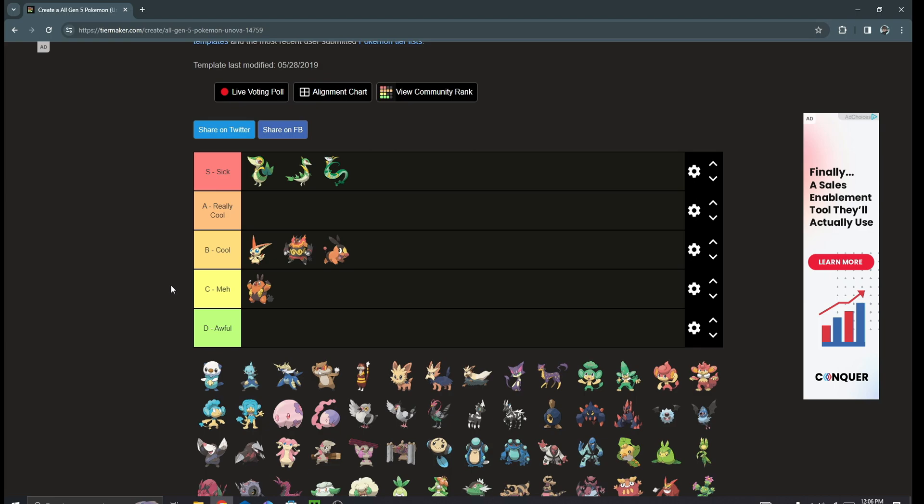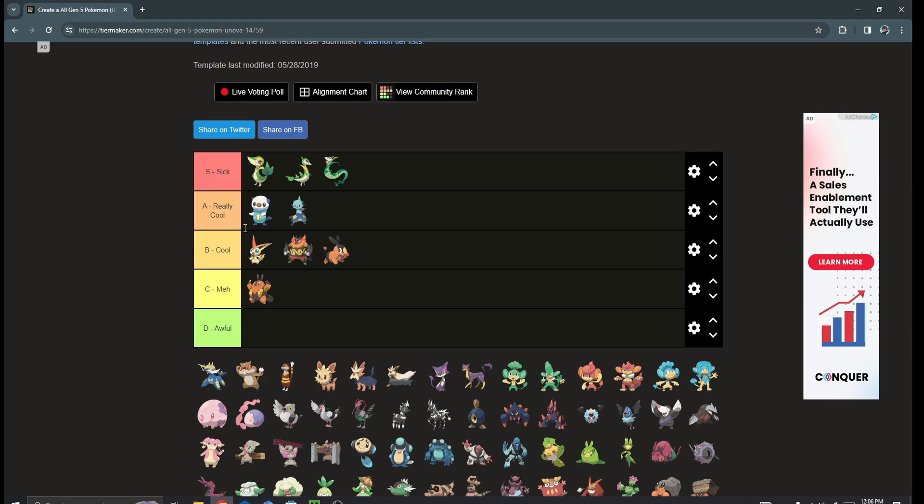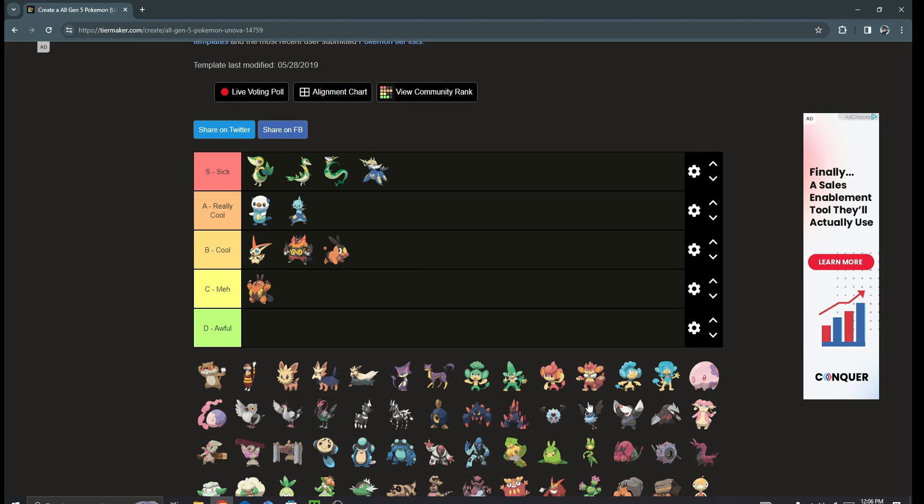Next we got Oshawott — Oshawott is freaking adorable, easy A tier. I'm a big Hisuian Samurott lover so it's not in the list, but Dewott is easy A tier, and I would say A tier for Samurott as well. It's a freaking ninja sea lion thing — I don't know exactly what it's supposed to be, but A tier.